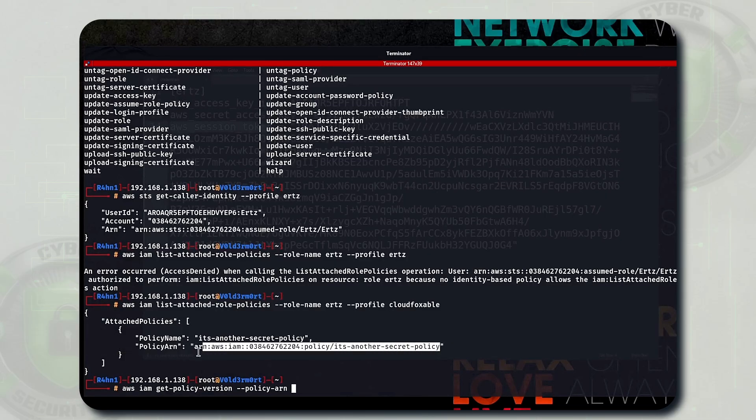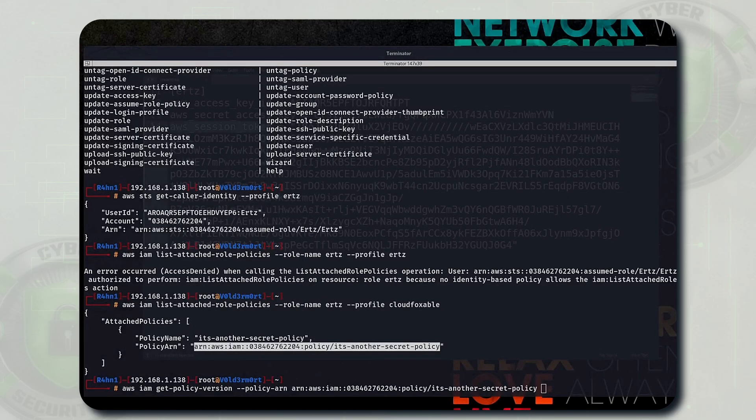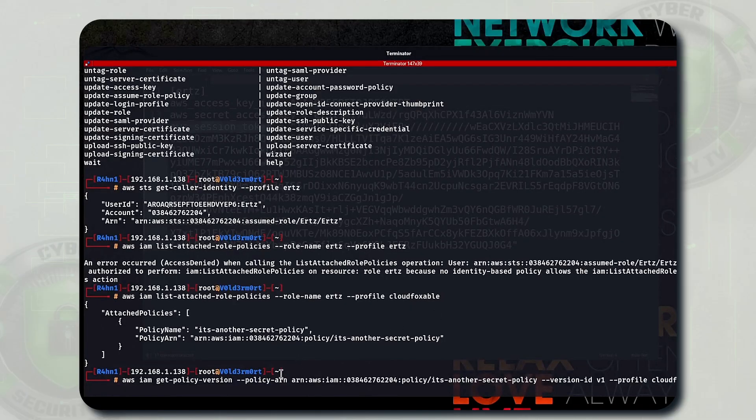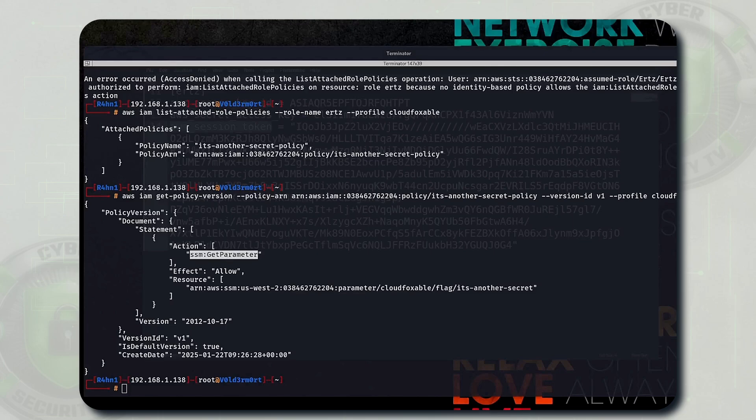Let's execute the `get-policy-version` command to get the details of this attached policy. Put the policy ARN in the command, define version ID as V1, and use the CloudFoxable profile. Once executed, you will see the action is set to `ssm:GetParameter` and the resource is set to the CloudFoxable flag path. This means there is a flag and this role has permission to run `ssm:GetParameter` on it. We need to draft the command to extract the secret from SSM.